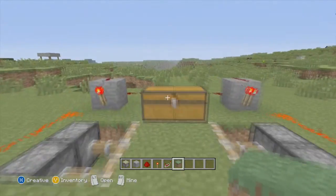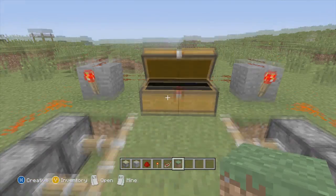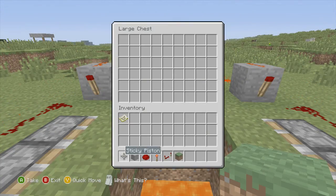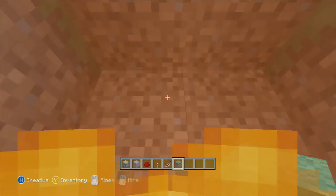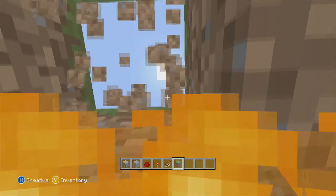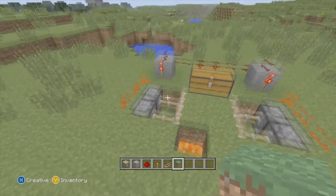I'll show you what it does. When you open this chest, you fall down into the lava. As you can see, if I stand over here and open it, you fall down and you just die. So it's really easy to make.